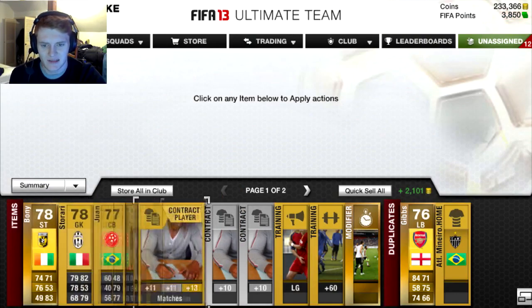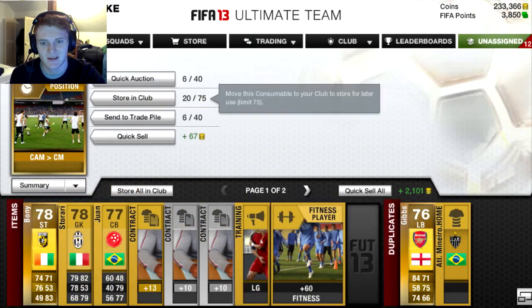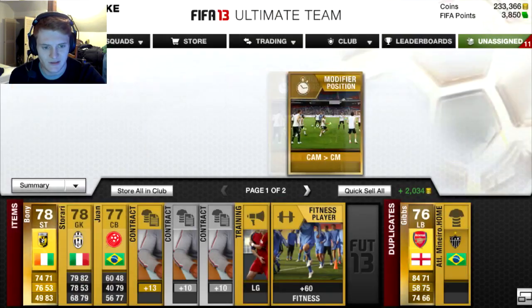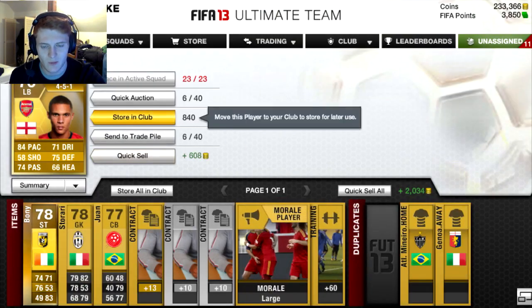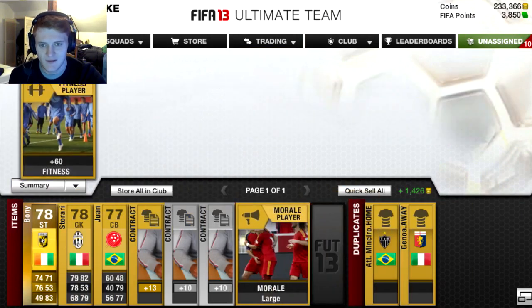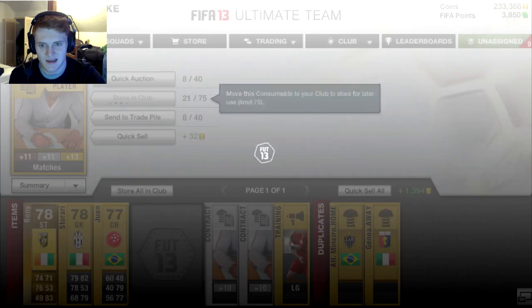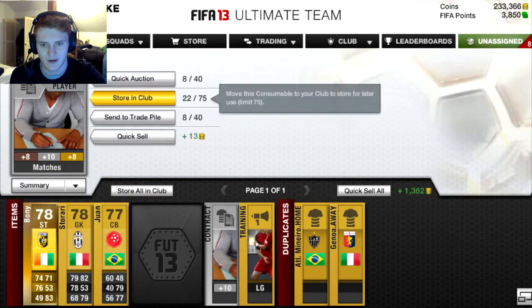We managed to get Boney in this pack — not a particularly good player. We got a couple of contracts and a Camter Centimed card — that's a good card, about 8K right there. Store that one in club, along with the fitness card. We've got Gibbs as well. We'll put him into the trade pile — should be able to get about 900 coins for him. The fitness card and contracts can all go into club.